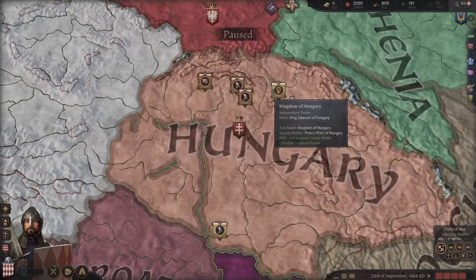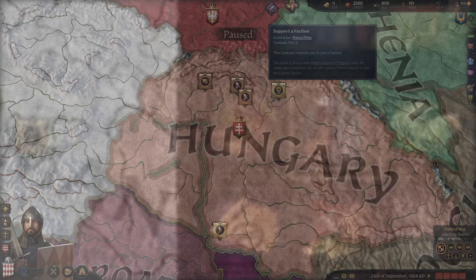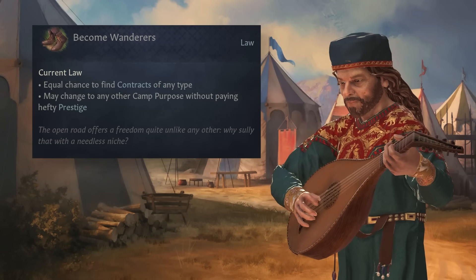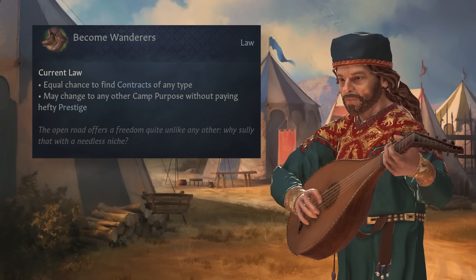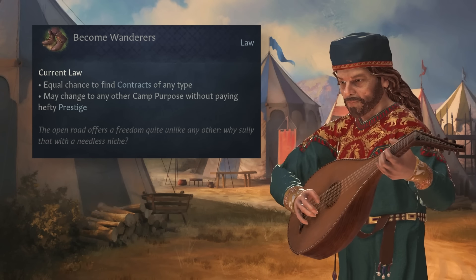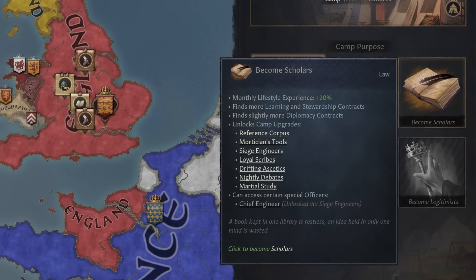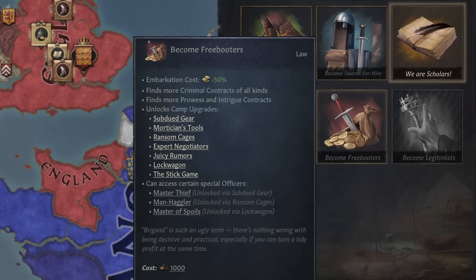The variety and frequency of contract types you'll get is dependent on something known as camp purpose, of which there are six in total. The first is Wanderers, the default adventurer type. It gives you a variety of contract types so you can decide what sort of route you favor, and it allows you to switch to any of the other camp purposes for no charge. For all other types, it costs 1,000 prestige by default to switch.